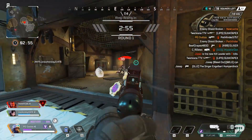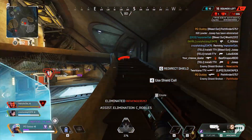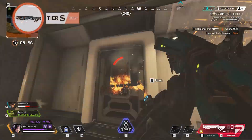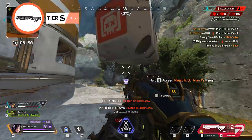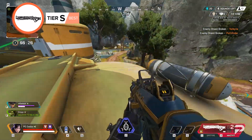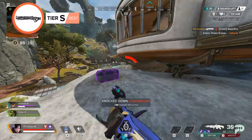S-tier weapons. These bad boys are broken. Pick them up at all costs, and great results are guaranteed. Mastiff. The Care Package Mastiff is back. Dealing 112 to the body and reloading in a pinch, the Mastiff is truly terrifying. Gibraltar and Mastiff is basically a cheat code, and it comes with a pretty solid amount of ammo. Best shotgun in the game by far.